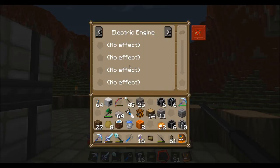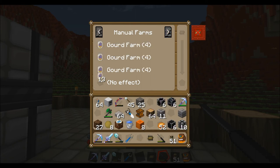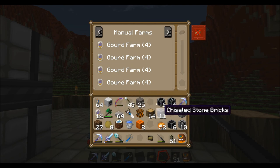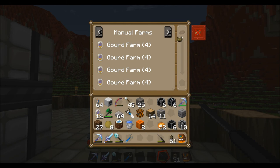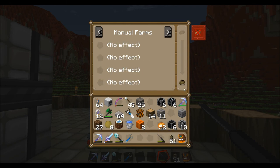So with the soldering iron, select manual farms, take my obsidian, use four of those. And that is called a gourd farm - which is a little weird, but I'm pretty sure this is the one that allows you to use pumpkins and melons. Now I need to find that intricate chipset, drop it in there - and there you have it.